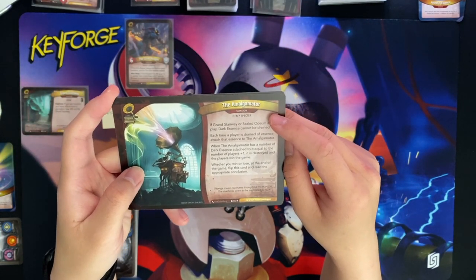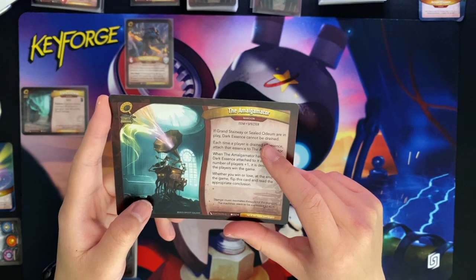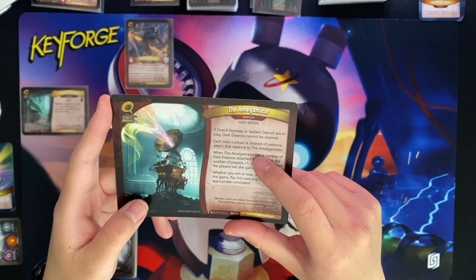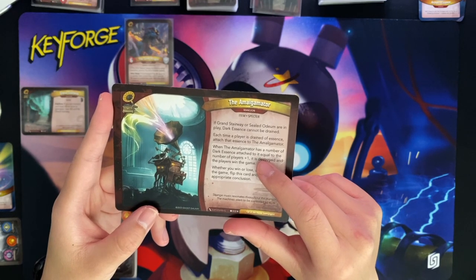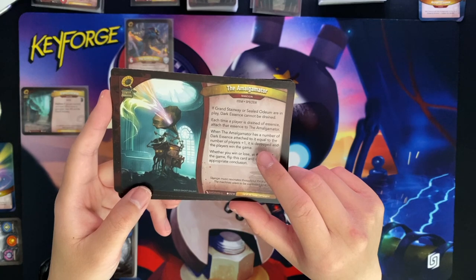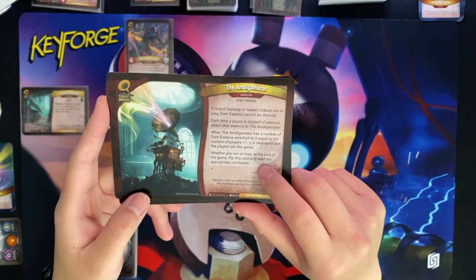There's also the Amalgamator - an item specter. If Grand Stairway or Sealed Odium are in play, dark essence cannot be drained. Each time a player is drained of essence, attach that essence to the Amalgamator. When it has dark essence attached equal to the number of players plus one - in my case two - it's destroyed and the players win the game. So my goal is to get the Amalgamator two dark essences and then I win.